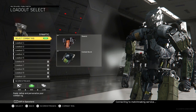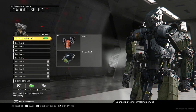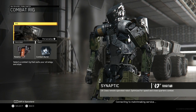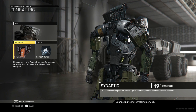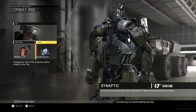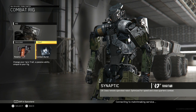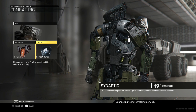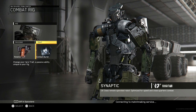Let's start off right here — I am running Synaptic. I like him and I think he's good. As you can see, I am using Rewind and Combat Burst. Honestly, it's really just personal preference. I don't like using the weapons like his guns, or anyone else's — like Merc's laser or Warfighter's gun that shoots around corners.